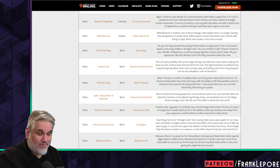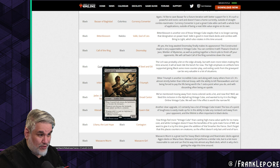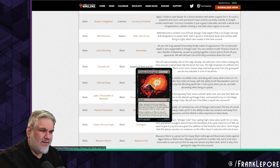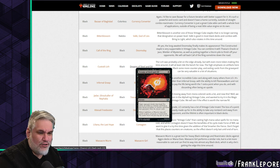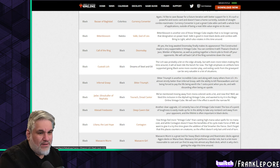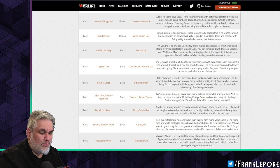Custodi Lich is out — a card I've also gained solid appreciation for recently — and Dreams of Steel and Oil is in. Dreams of Steel and Oil says: target opponent reveals their hand, you choose an artifact or creature, and choose an artifact or creature in their graveyard, then exile both. I don't know about this one. The Lich was probably a bit on the edge already.